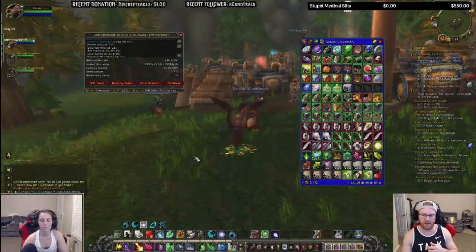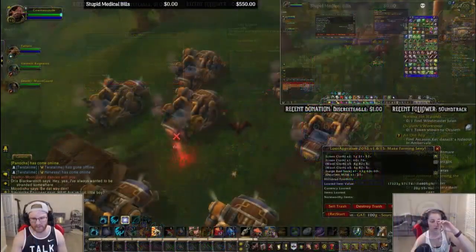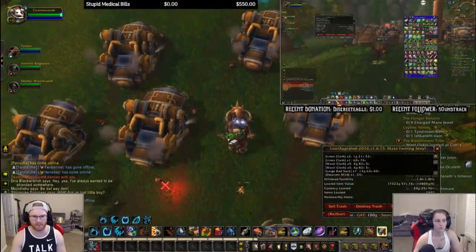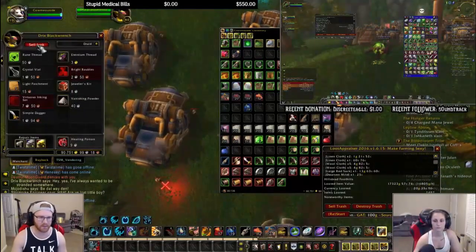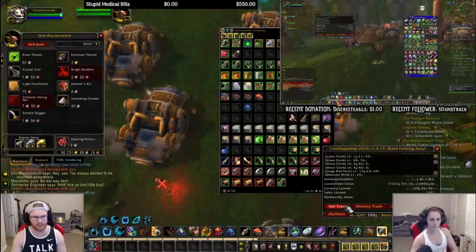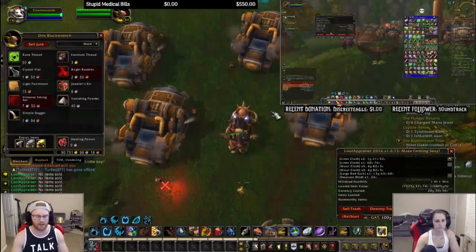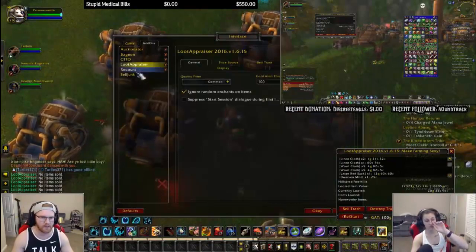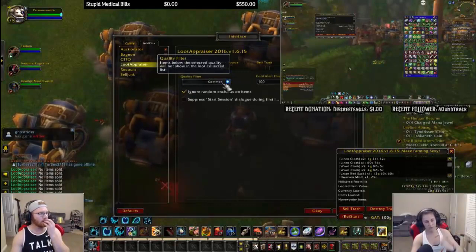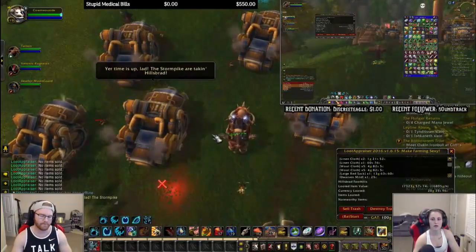You want to make sure you have the Traveler's Tundra Mammoth, or at least someone in your group does. It's 20,000 gold from Dalaran — you can just mount up and sell your junk to clear your bags. There's an add-on called Sell Junk, and loot appraiser has a built-in sell trash option too. If you're using loot appraiser, make sure your quality filter is set to common so it'll show the black tabby when you get it, since it's a white item.